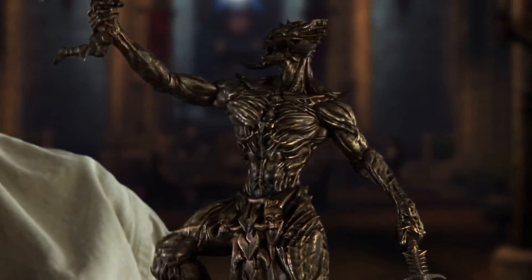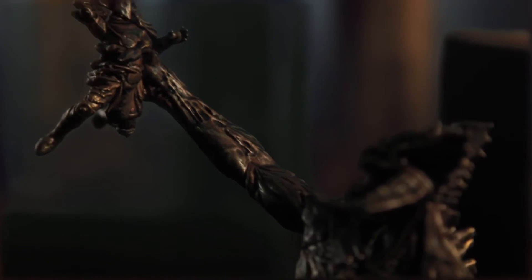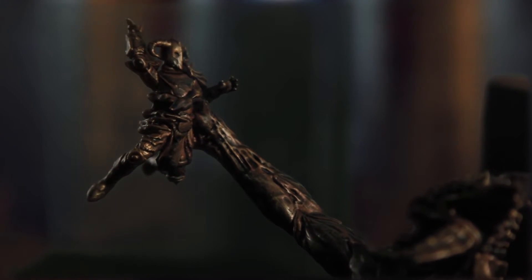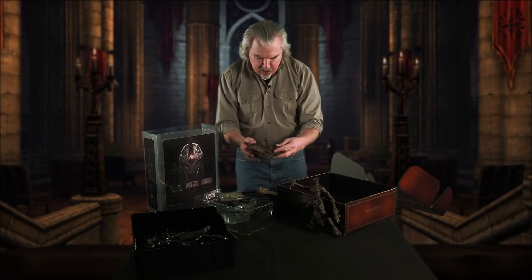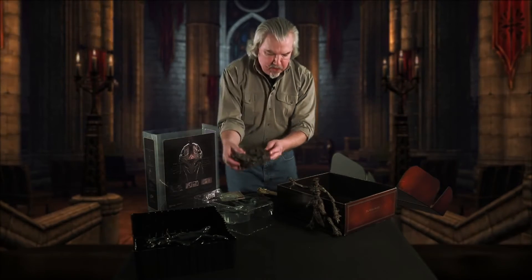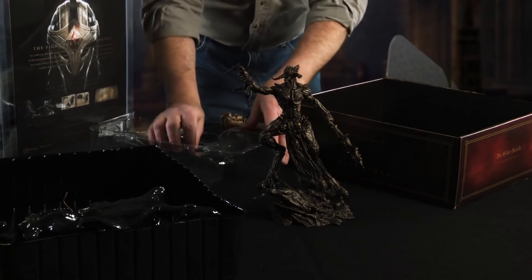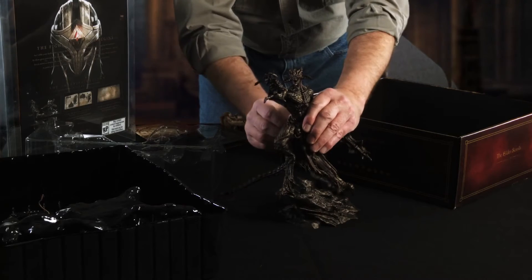Here he is, Mr. Molag Bal himself, the mace of Molag Bal, his mighty artifact. He's got a victim here. Look at the tiny torment on that miniature victim's face. I gotta tell you, this is deathless art. Here we've got the mace of Molag Bal and this is the base of Molag Bal. So this is what he's gonna stand on, and we've got his vicious, triune, scorpion-like tail. Look at that.